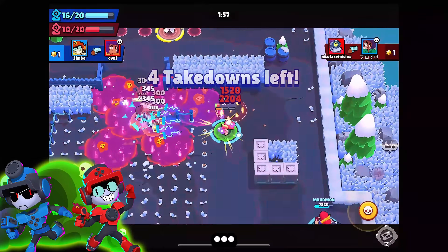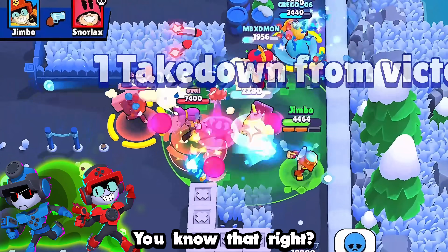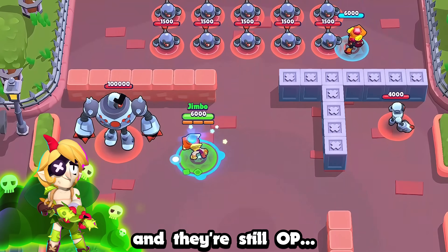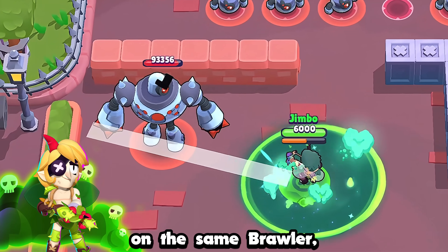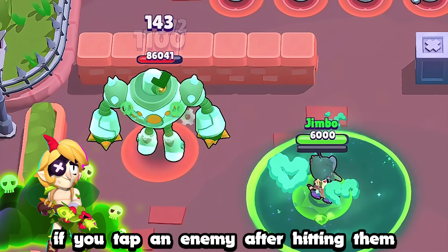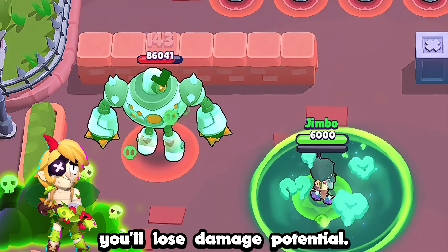Larry and Lawrie were released strong — did you know they already got 11 nerfs and they're still OP? Crazy. If Angelo lands multiple poison attacks on the same brawler, the poison damage will only count for the latest hit. That means if you tap an enemy after hitting them with a fully charged shot, you'll lose damage potential.